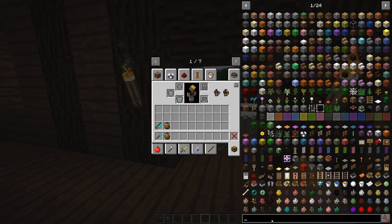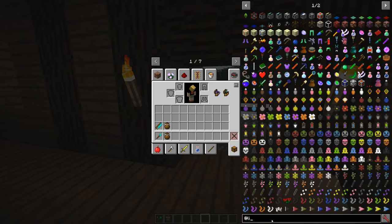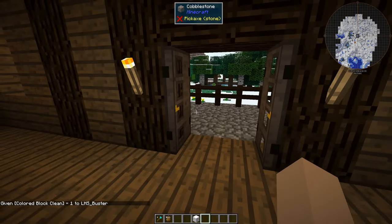But there is another mod I want to explore, and that is Little Tiles. Little Tiles is very similar to Chisels and Bits, except that it is theoretically possible to be way more detailed. Let me try to explain what I mean.